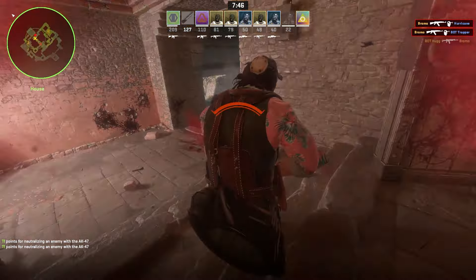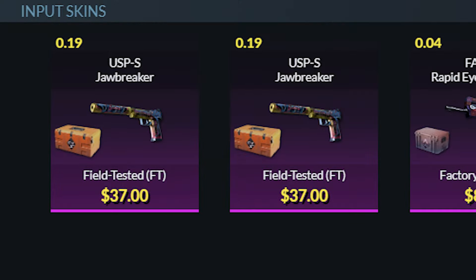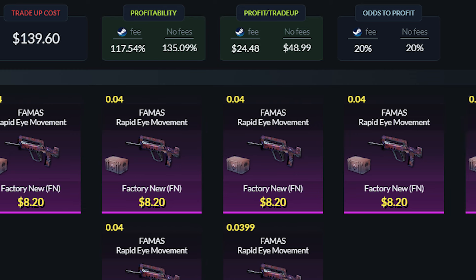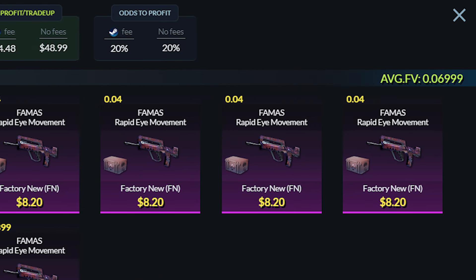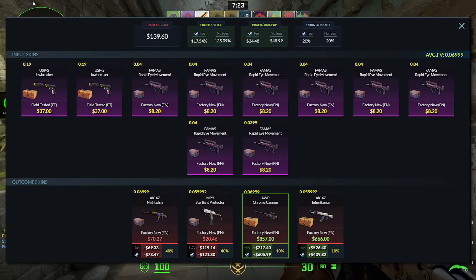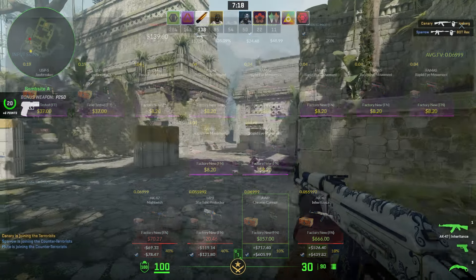Now, the moment you guys have all been waiting for - the trade-up for the coverts. For this one, you're going to want to use two Field-Tested Classifieds from the Kilowatt case and eight Factory New skins from pretty much any collection. You just have to get the floats right - make sure you get the average float below 0.07. If you don't do this, the OP will come out Minimum Wear and you're going to be very sad. This will cost you about $140 - the attempt I did cost me just under $138, so sometimes you can get it even a little cheaper.